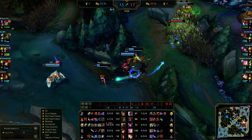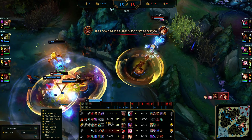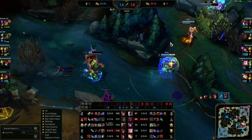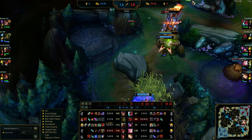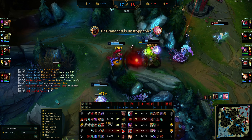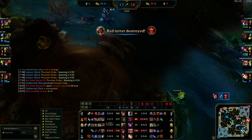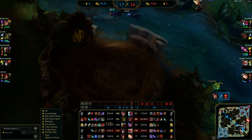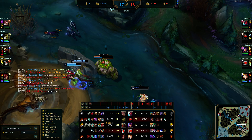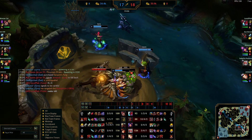I EQ, flash R onto the MF. Seraphine misses her ult. I'm just dead — I knew once I went in that was probably a bad call because they have Mountain Drake up and I didn't know Zed would be there. That was a bad play by me — I should have played that a lot safer, especially in a 4v5. I play the rest of the game pretty safe until I get giga fed and can essentially one-shot everyone.